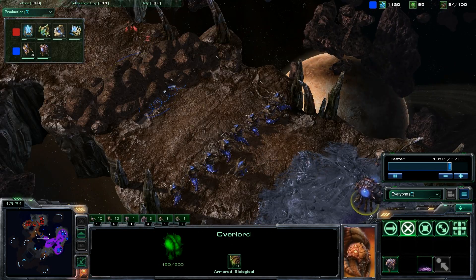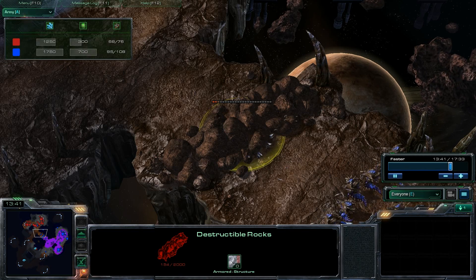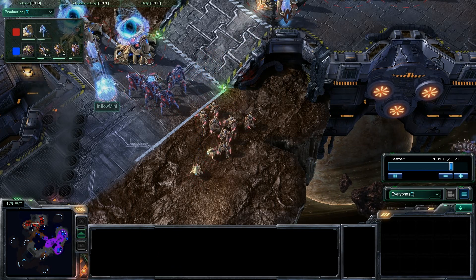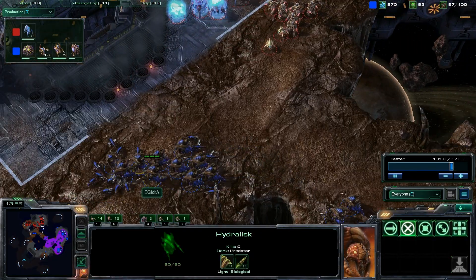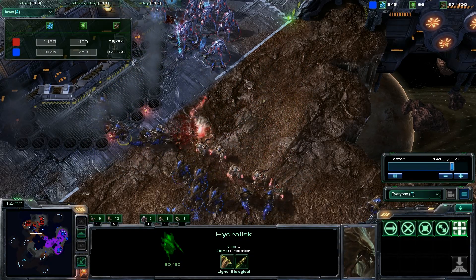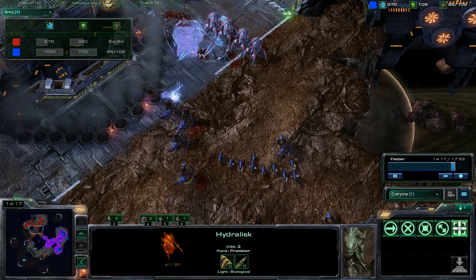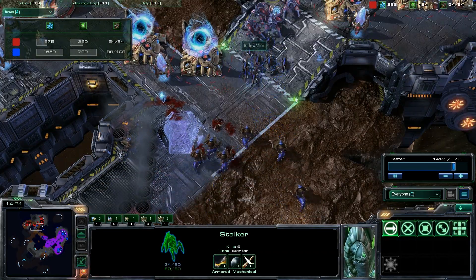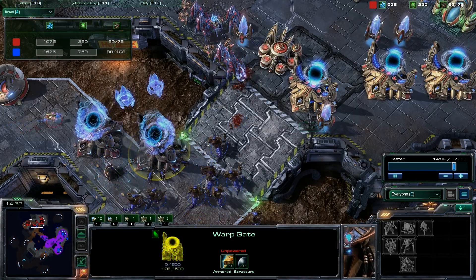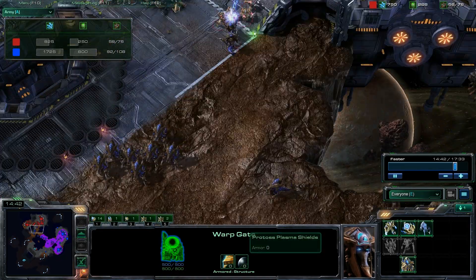Hydra is reinforcing with more and more hydras, and the income and productivity off those two Zerg bases is going to overcome the five-gateway push. Hydra was able to take down the forward pylon — no more pressure from the Protoss player. A robotics facility is coming down now. Inflow Mini knows he is behind on tech and is chrono boosting off all five warp gates with decent resources piled up. Hydra is pushing across midfield, throwing down overlords to spread creep. The destructible rocks are going down. The army tab shows 2125 to 1425 in Hydra's favor. Zerglings are doing work on the stalkers while zealots struggle against the hydralisks.